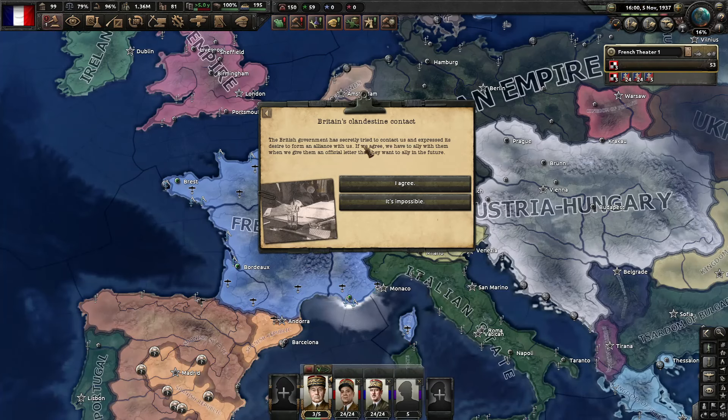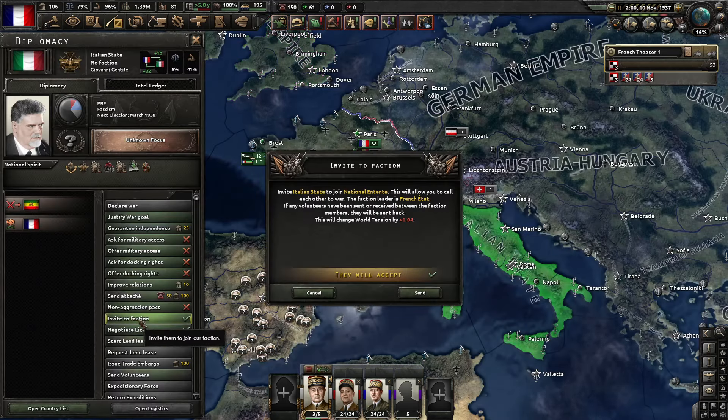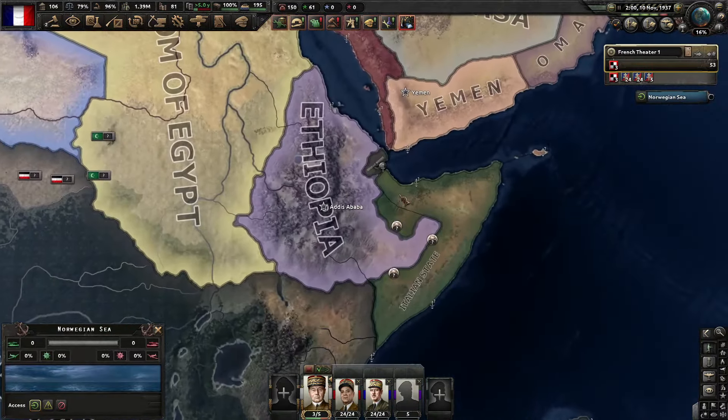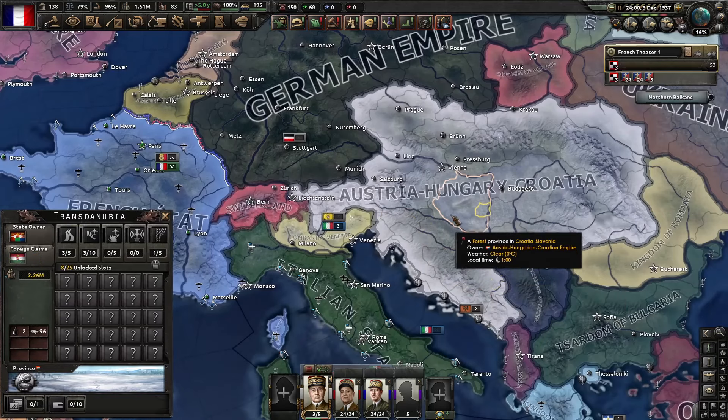The British government has secretly tried to contact us and expressed its desire to form an alliance with us. Sure, Britain. The Italians want to join me as well, although I'm not joining your war against Ethiopia, which you're losing. And there's the proclamation of Austria-Hungary-Croatia — I guess they've added Croatia to the mix.